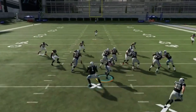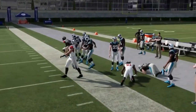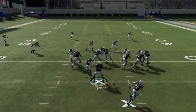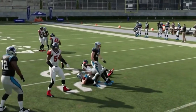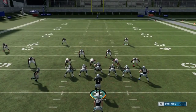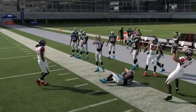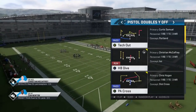Next up we got the jet touch pass. Just make sure you've got somebody faster than I do at the slot receiver spot. That block by the running back is really important — he comes around and acts as an additional blocker, which can really spring you. If you take a loss you're not taking much of a loss because you're running it so close to the line of scrimmage.